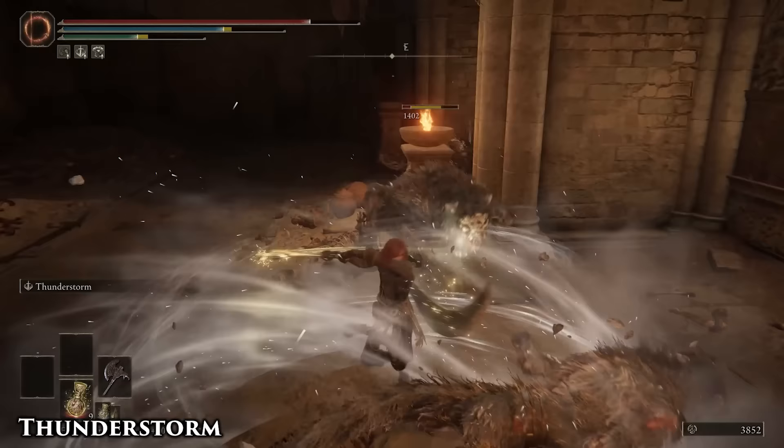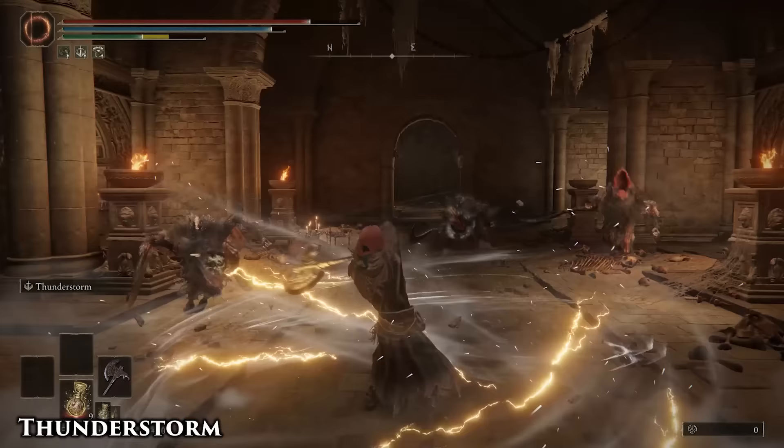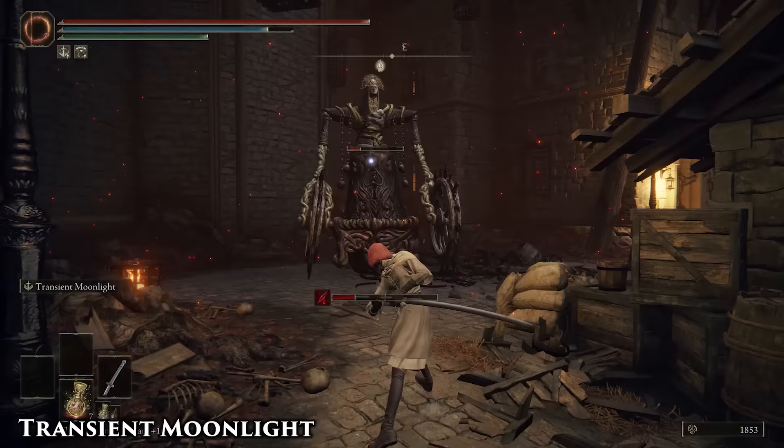Use Thunderstorm only if you're being surrounded by something. It's a pretty ravenous FP consumer if you use all of the follow-up attacks, so I like to use it as an oh-shit button if something really fast is running at me and I can't really stop it. Against small enemies, the fire will continuously stunlock them until dead. Most larger enemies can still just walk through the flames and spank you though.